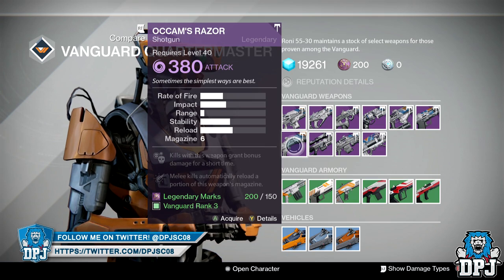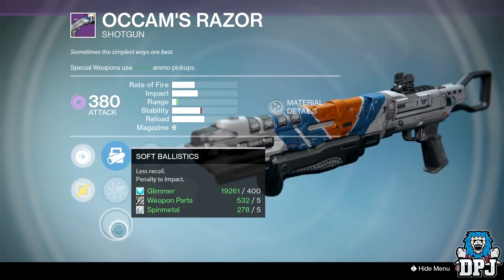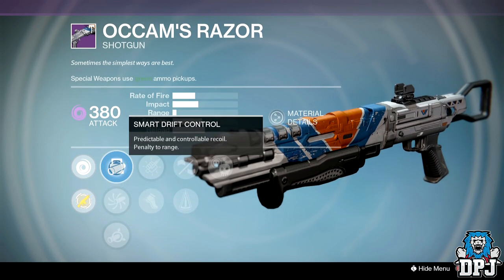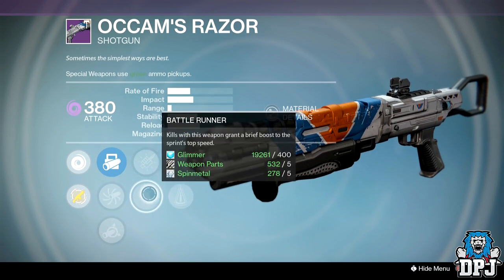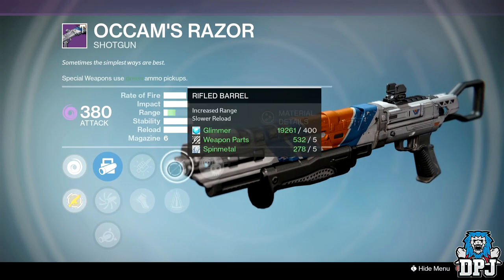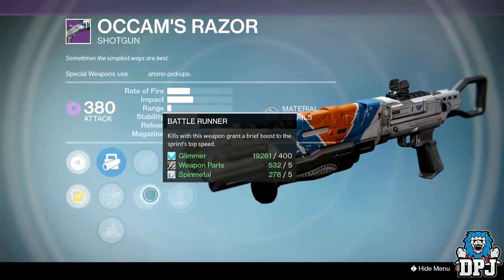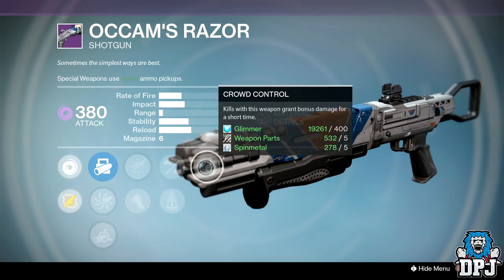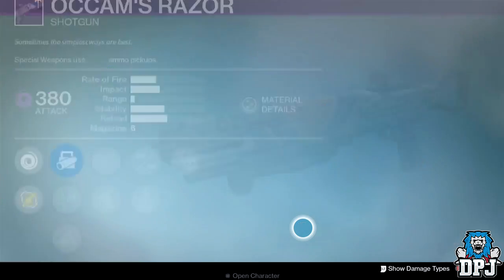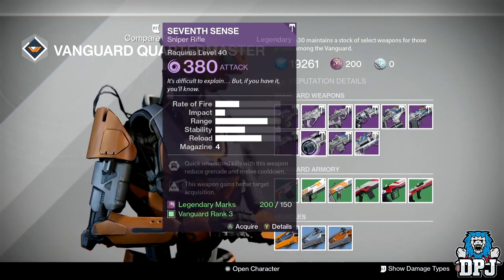All Comes Razor shotgun: ballistics are Soft Ballistics, Accurized Ballistics, and Smart Drift Control. Perks are Cascade, Battle Runner, Perfect Balance, Rifled Barrel, and Crowd Control. Not too bad — Battle Runner, Rifled Barrel, and Crowd Control — but no Rangefinder. Moving on.